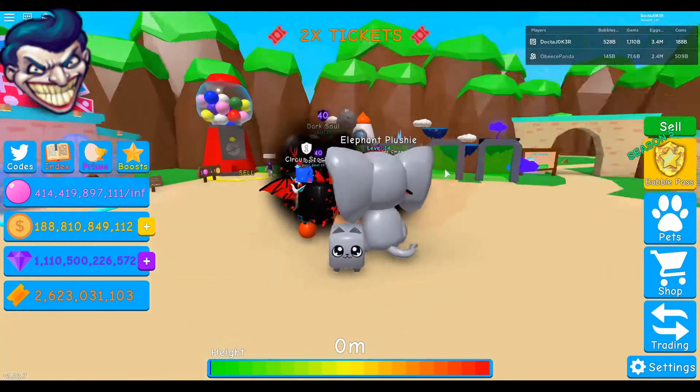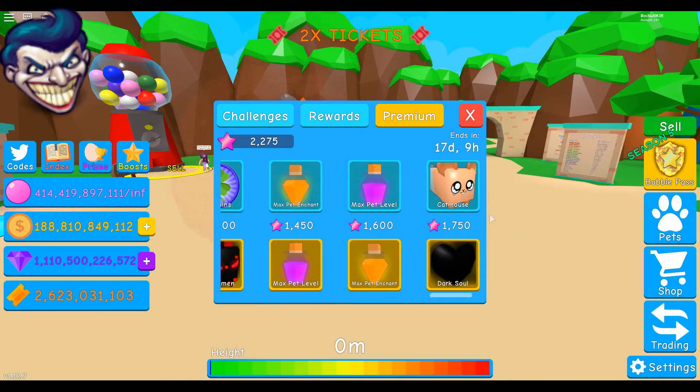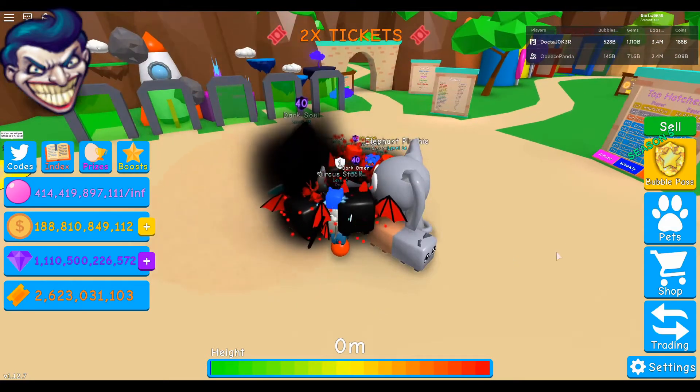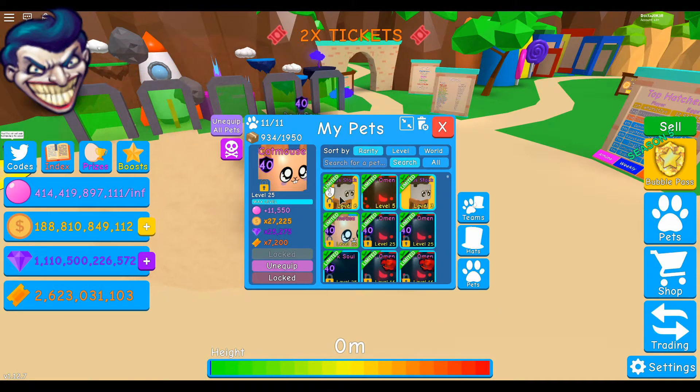I've got both of the bubble pass pets — the Cat Mouse and the Dark Soul. Both are maxed out. The Cat Mouse is at level 25, max level, with level 40 enchantment. The stats are 11,550 in the bubble multiplier, and 27,225 in the coin multiplier.